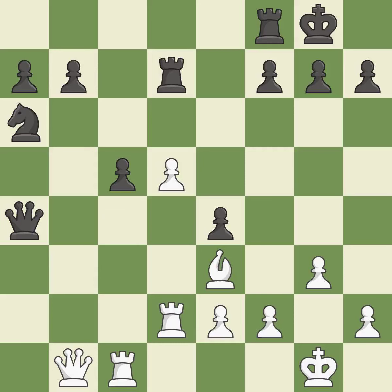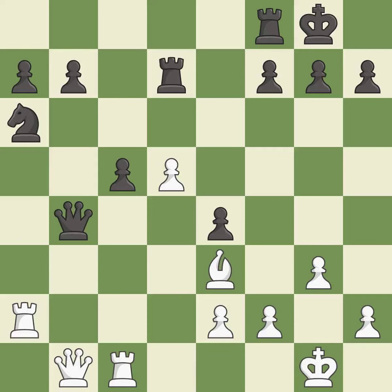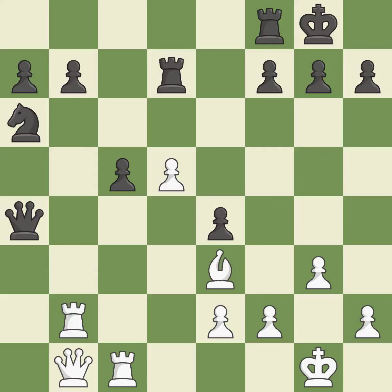This moves the queen to safety. This attacks a queen, winning a tempo when it moves away. This protects an under-defended pawn that is under attack. This wins a tempo by threatening a queen and forcing it to move away — this is the only good move; it is a great move. This move puts the queen on a safer square. This activates a rook by getting it to the seventh rank and also restricts the opponent's king.